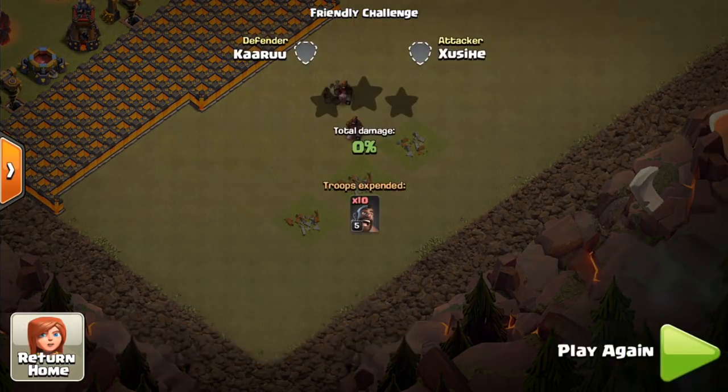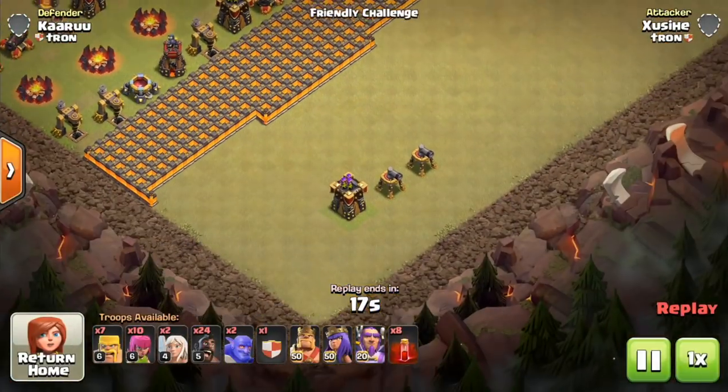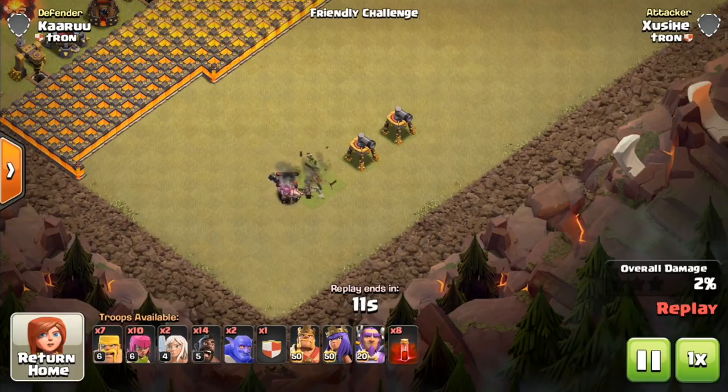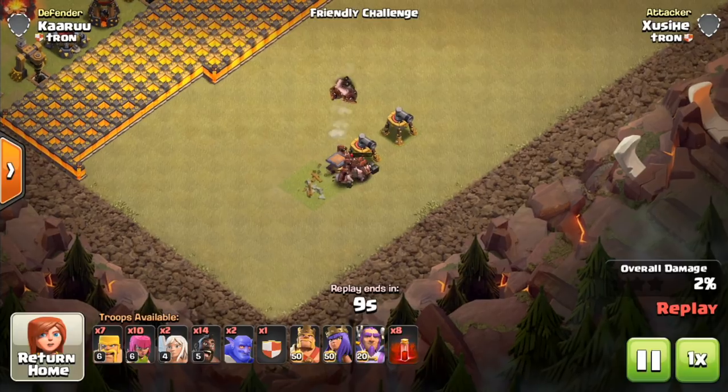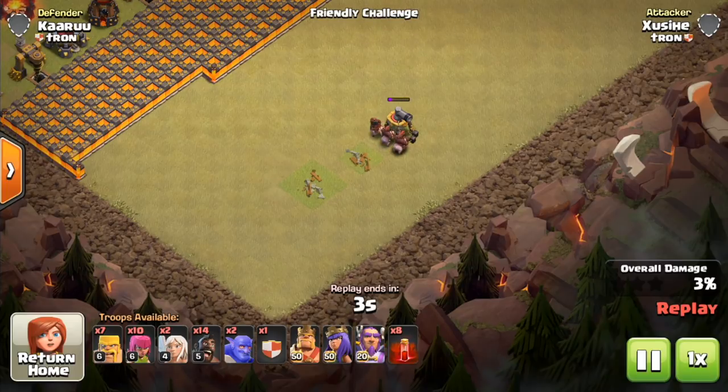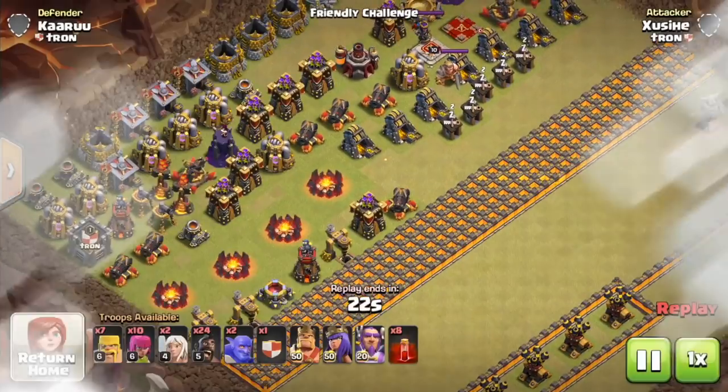In this next attack I've lined up more defenses, but they are only two-by-twos — Inferno Towers, Teslas, Air Sweepers — they all count. They are more effective at taking out hogs because the hogs are more clumped up as they approach these smaller defenses. Better to put spring traps on these, and as shown, we got three hogs each time with the same number of hogs going in.